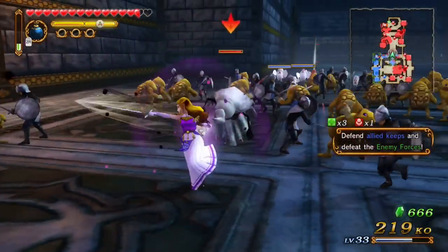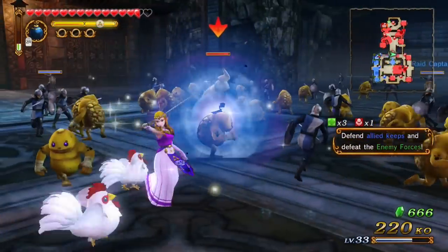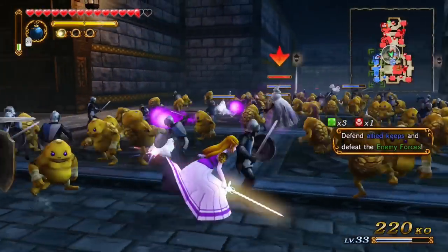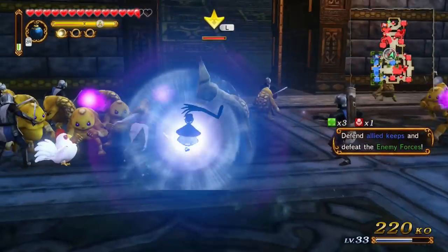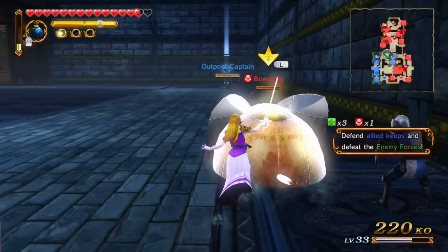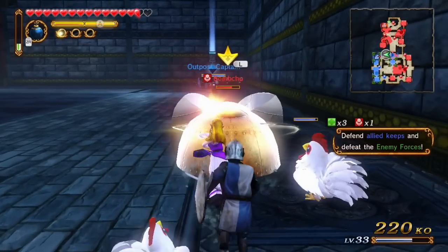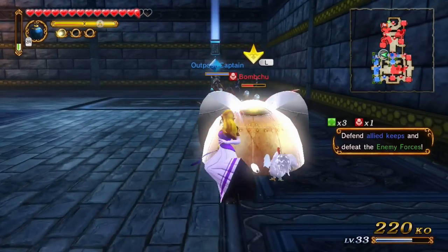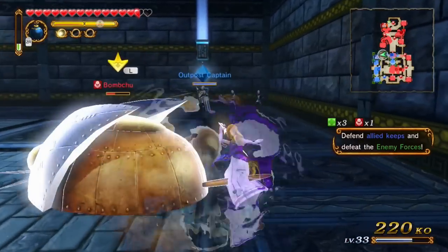They're just colors, not actual costume swaps, but they still look as good as you'd want them to. So where did that bomb chew go? Let's get rid of it as quick as possible. It's a pretty straightforward mission — you just gotta make sure you get up your KO count and not take too much damage.